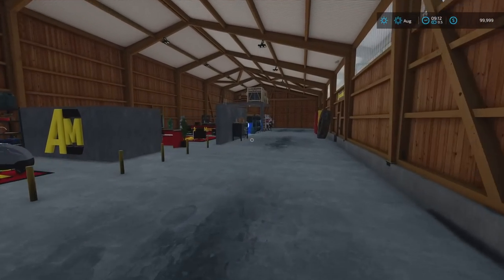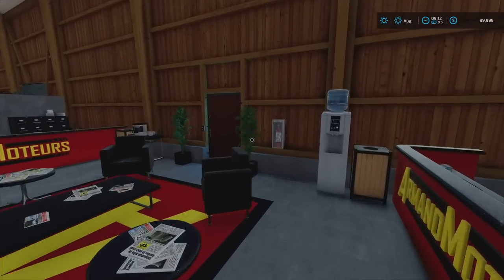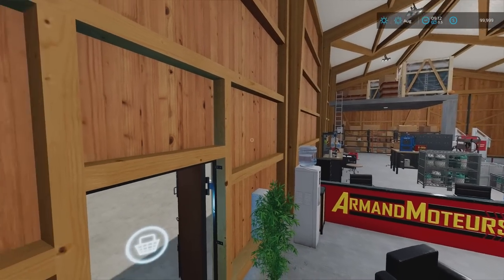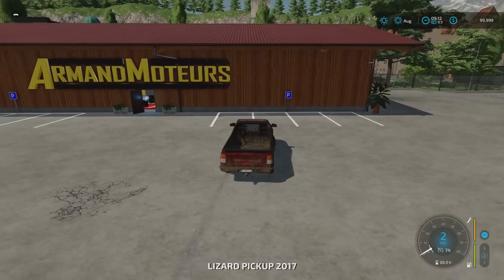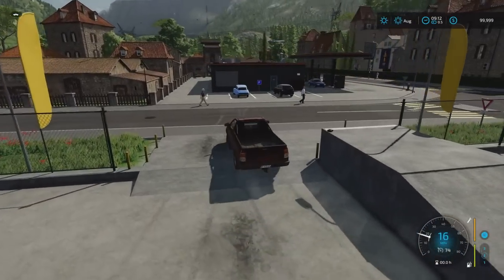Coming in here we've got a workshop trigger just around the back, through that door there — there's a light switch. And the door here — so that's the main store. This is also the reset point, so if you need to reset anything, if anything goes wrong, this is where it will happen.